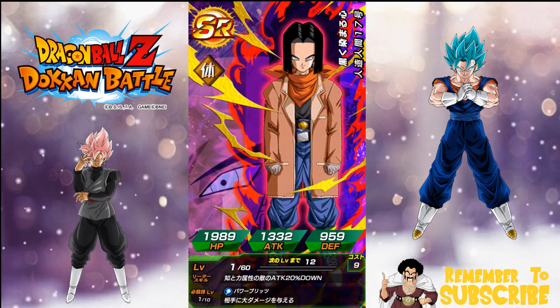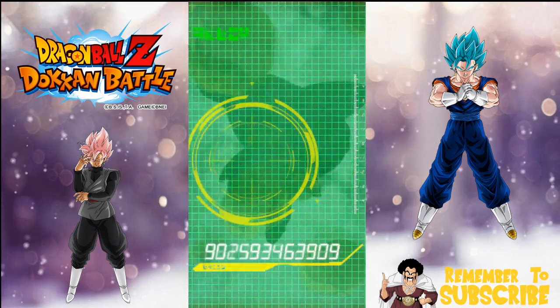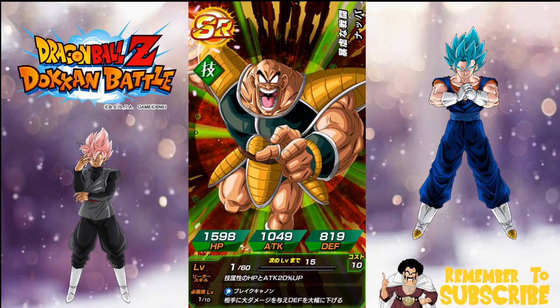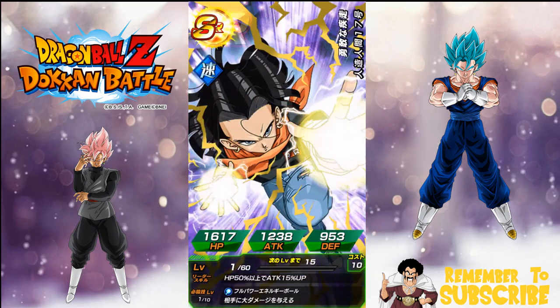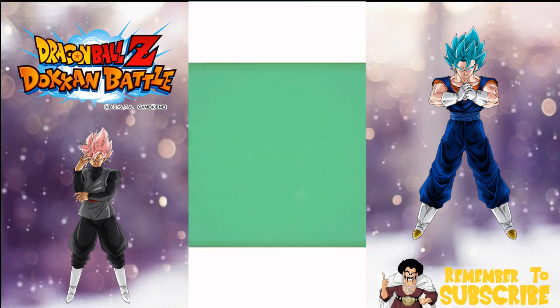There's the other part of Hell Fighter 17. Oh wow, this is the other one I didn't have — this is from the Tapion banner. I didn't pull on Tapion by the way — I didn't think the banner was worth it. But I do like Rose. I think I'm going to get shafted on these summons though. Hashtag shafted.